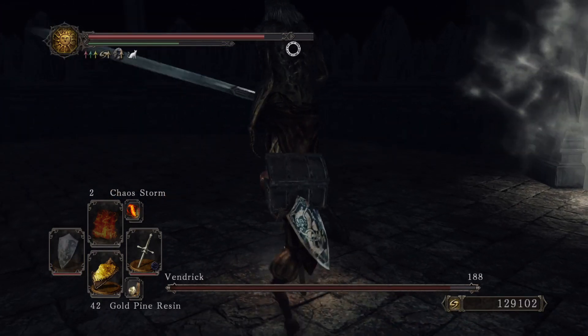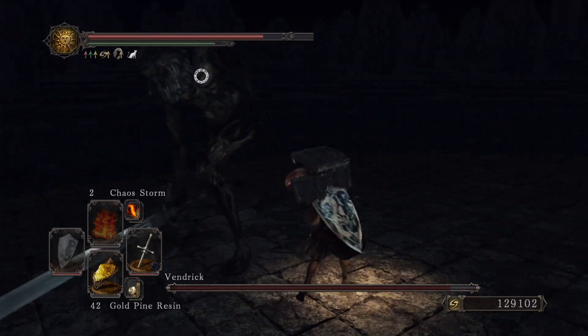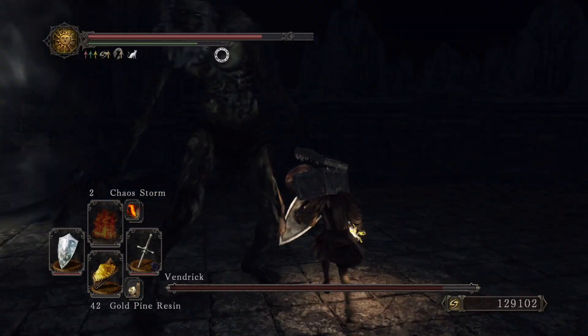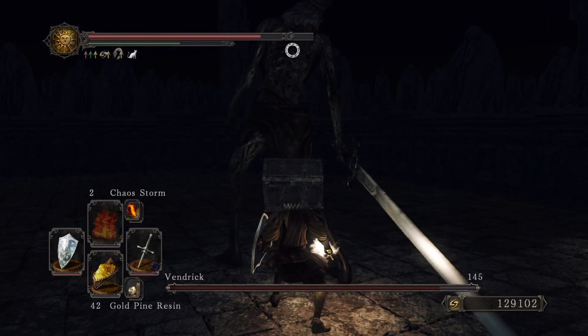My main tip is just to stay on his left side — this side here, the opposite side of his sword — and just keep rotating around. That means he doesn't attack. I recommend rolling just to make sure you dodge it in time.